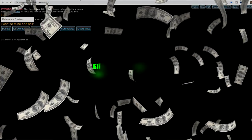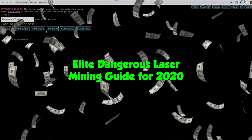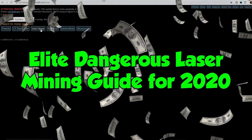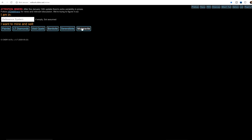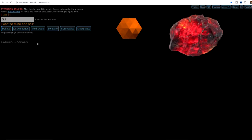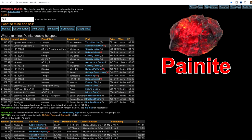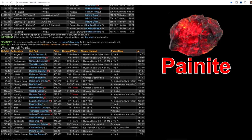Welcome fellow commanders to the Elite Dangerous mining guide for 2020. This guide is going to earn you so many space bucks you're not going to know what to do with yourself. The only two elements we're going to worry about mining are painite and low temperature diamonds. Painite actually has the ability to be more profitable per hour than low temperature diamonds, but there has to be certain criteria met for that situation to actually happen.